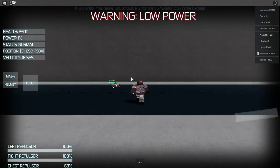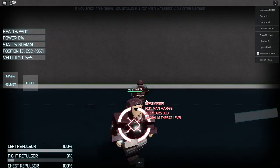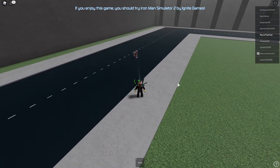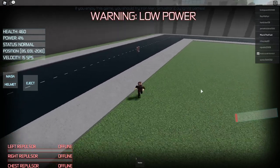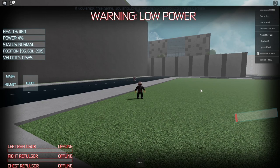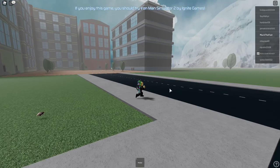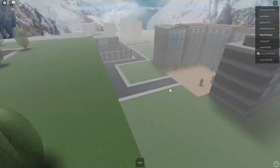Alright, so we're low on power — like really low. We powered off. So we can press N and we can hop out of the suit. Basically that's going to recharge, so I'm just going to let that recharge.